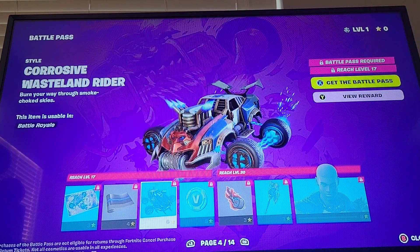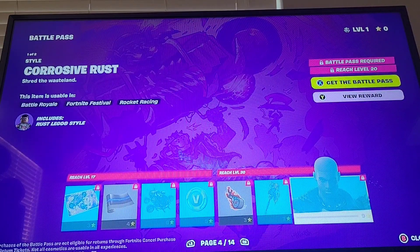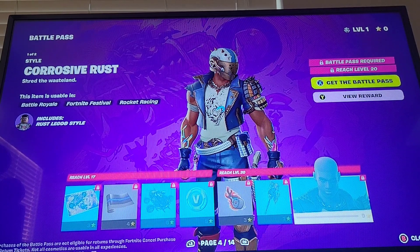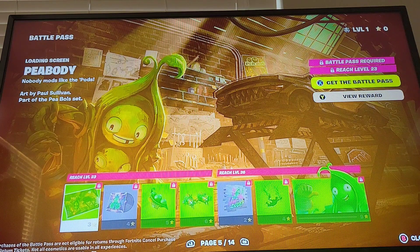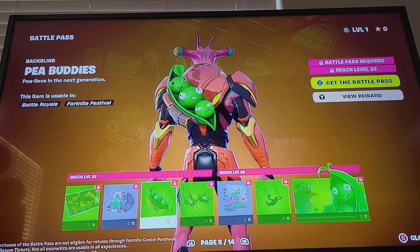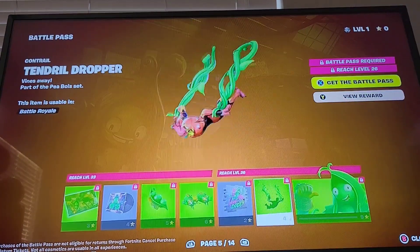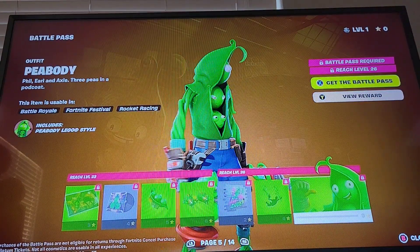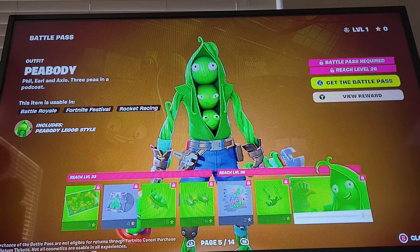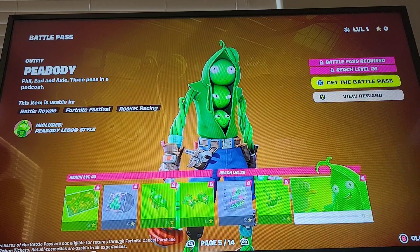Corrosive wasteland rider - that's cool, it's like another car like we had in Chapter 5 Season 1. Corrosive Wrecking Axe. We got a new bus skin - Rust Lord Peabody! Oh my god. Peabody, Tendril Dropper, Phil, Earl and Axel - three peas in a pod. I assume that's like the meme skin of this season.